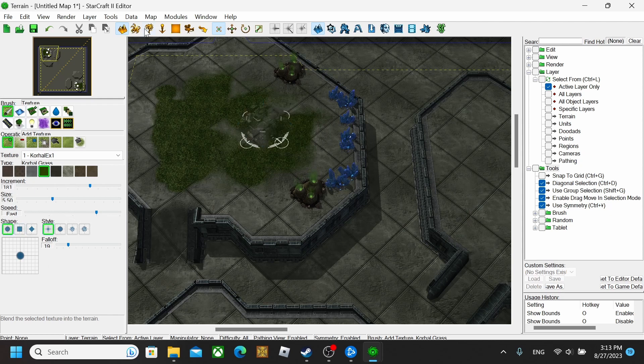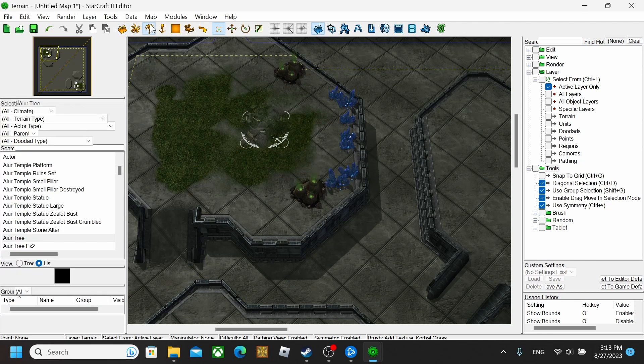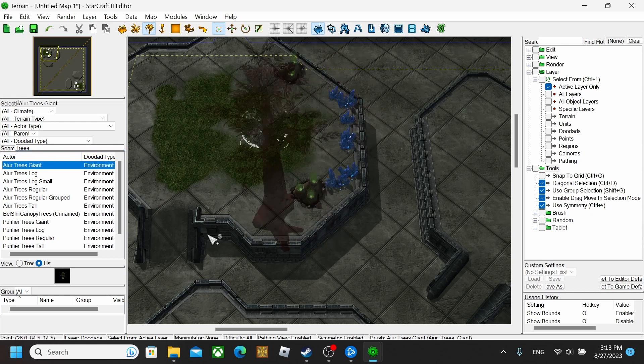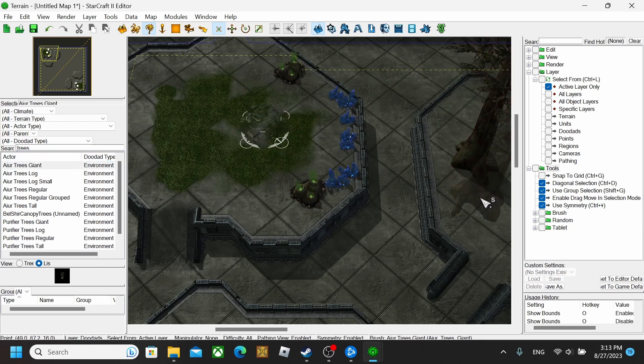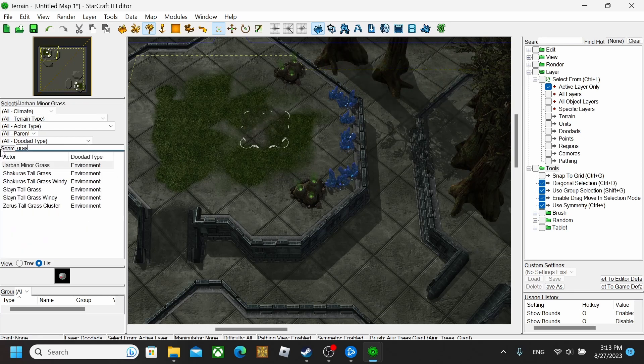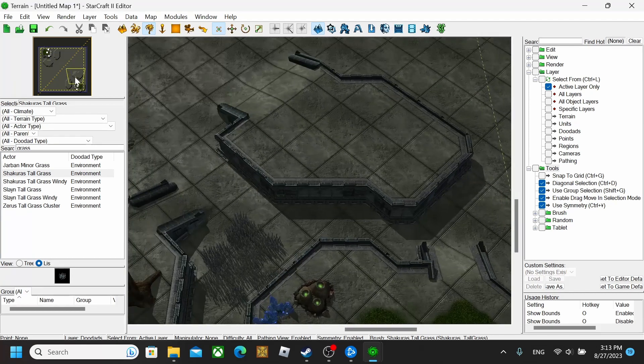After you get that, you want to go and put some trees down if you want. Just go to Doodads, and then you can find them on the list or just type in 'trees.' There's a bunch of different trees you can get — place them down wherever. You can also search for grass or tall grass and just play with it. Everything you do on this side does it on the other side because of the symmetry.